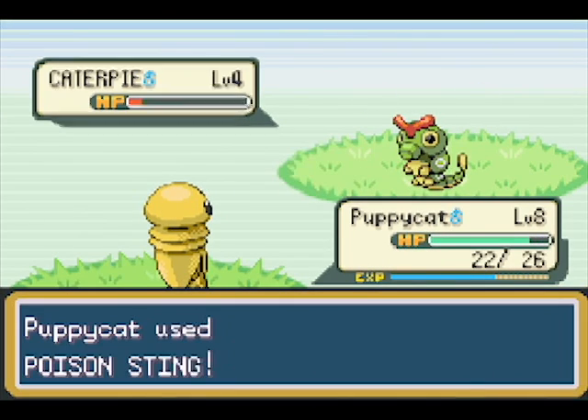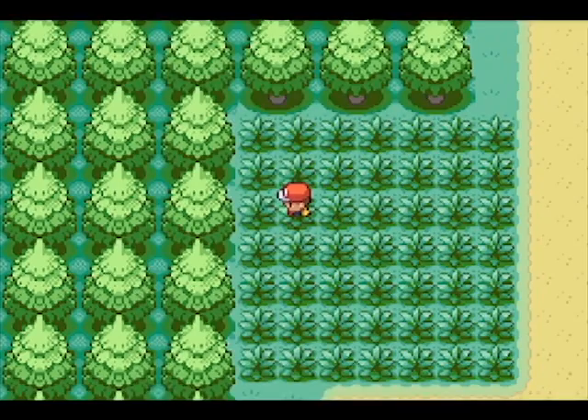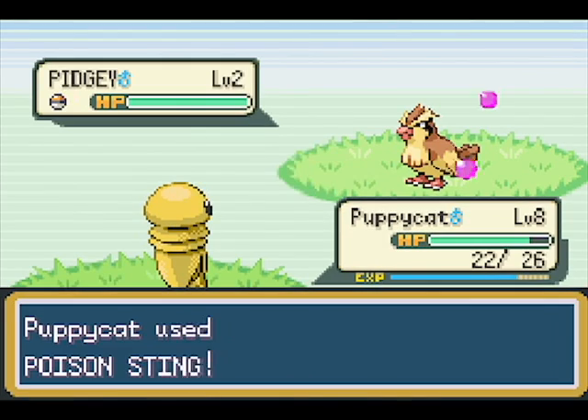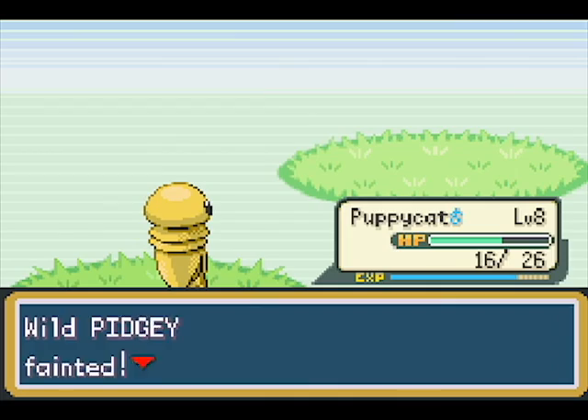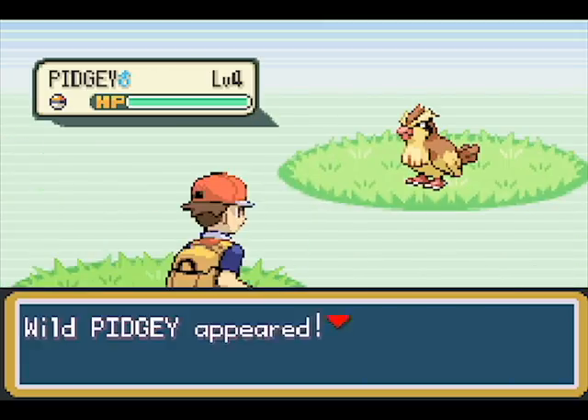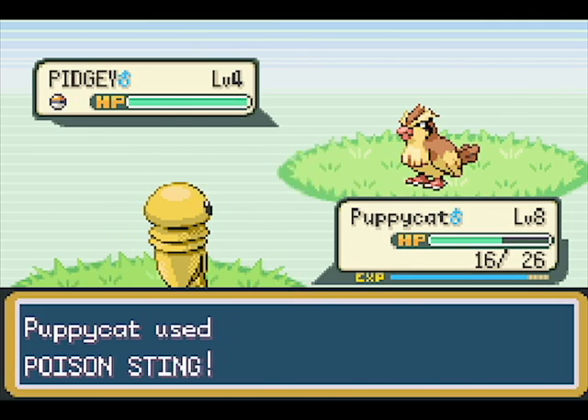You're also really close to Beedrill, which will be useful in the future, so might as well. Because at the very least Geodude doesn't have any rock type moves — he has nothing super effective against us, he only has Tackle and Harden.